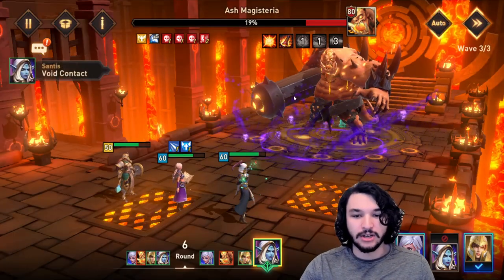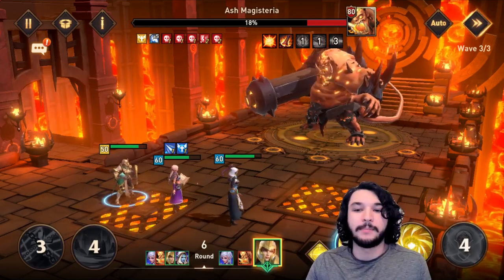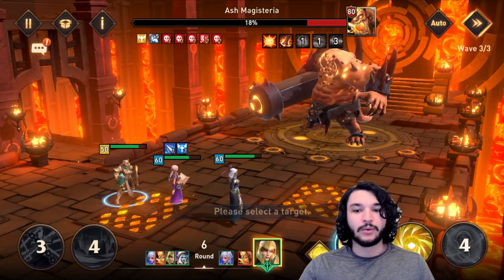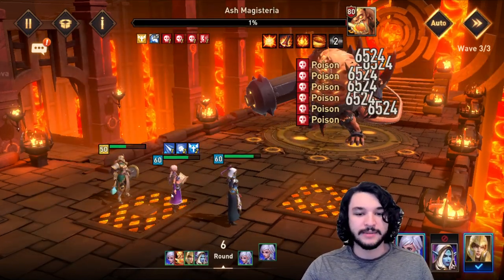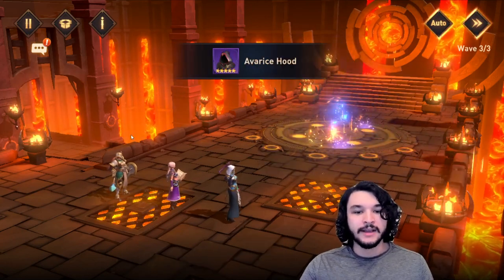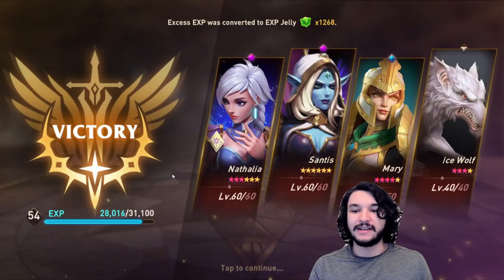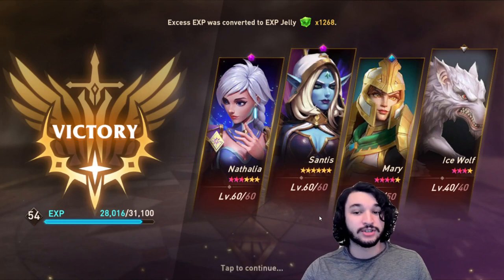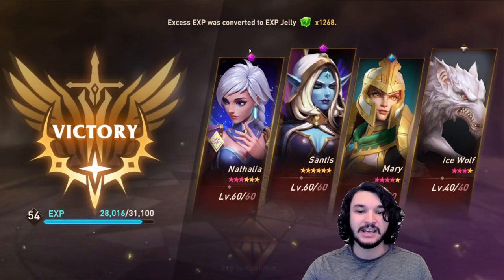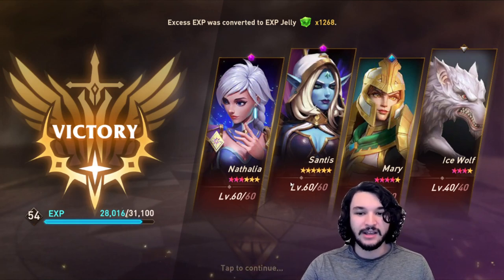This is where the difference in comp kind of comes in regarding Mary. Mary on my squad is going to have enough HP to survive up until this point and a little bit after because of the revival set and the HP. The boss is going to go ahead and hit whoever, but Mary is oftentimes going to die for a lot of people. She actually ended up giving Nathalia a bonus turn and it's going to kill off the boss. If your Mary is tanky enough, she's going to grant that bonus turn to Nathalia — it's based off whoever has the lowest current HP, which is why you want your Santus and Mary to be tanky and your Nathalia to be less tanky than them.